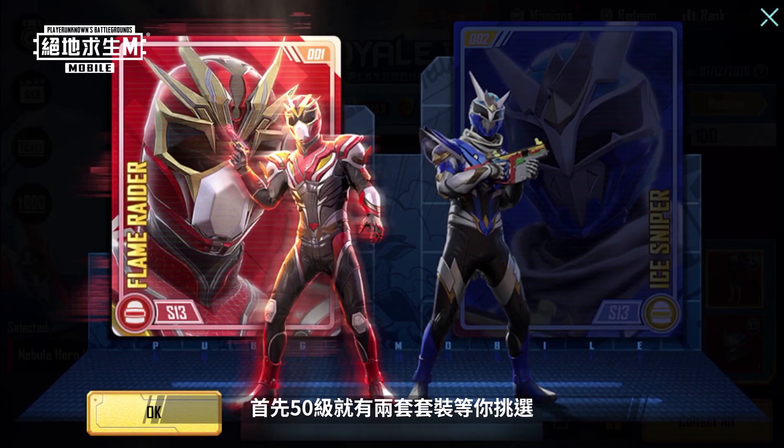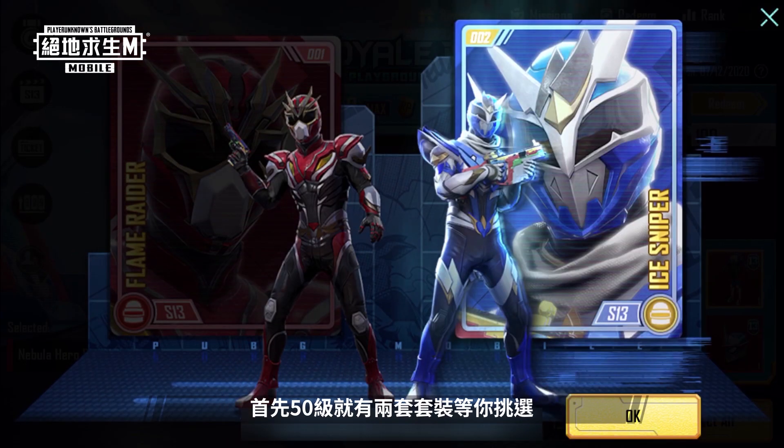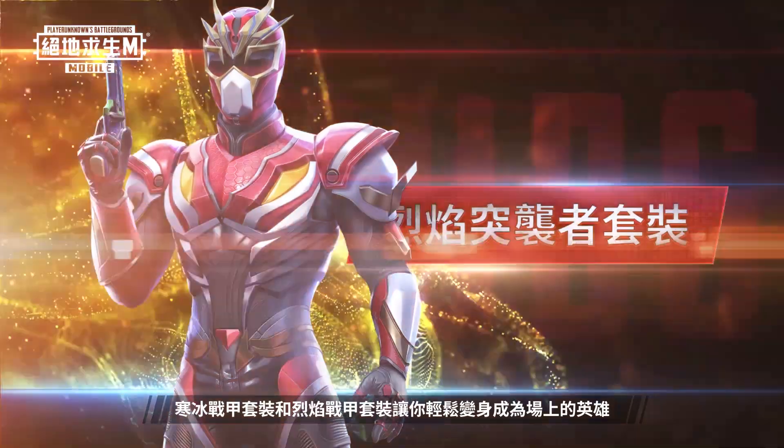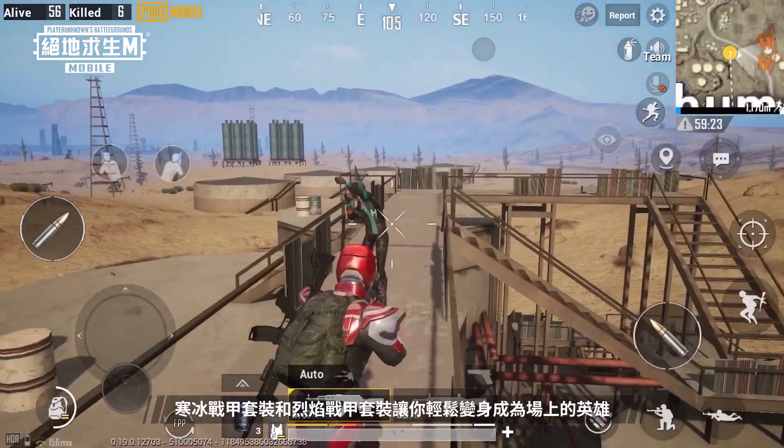First up, there are two sets for players to choose from when they reach level 50 in their Royale Pass. The Ice Ranger and Fire Ranger sets make you the real hero on the battlefield.